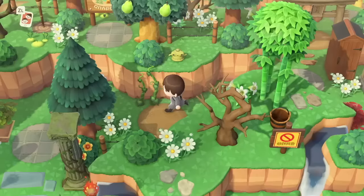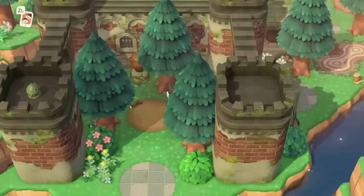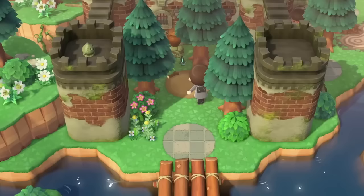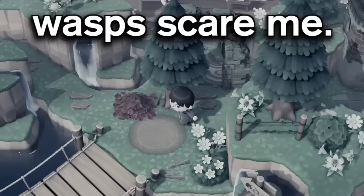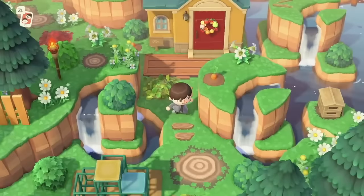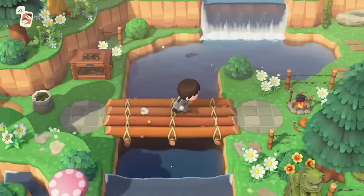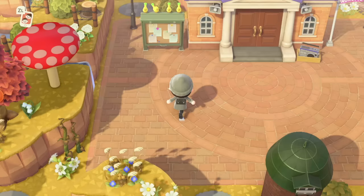Did you know you can have up to five wasp nests on your island at any given time, and if you know where they are you can avoid those trees? Go around finding trees with wasps, shake them, reset your game, grab the tree and put it somewhere you'll know about — you can do this five times to find all wasp trees. Although it can actually be worth getting stung sometimes, since you can catch the wasp to sell for bells, or get the wasp nest for medicine.